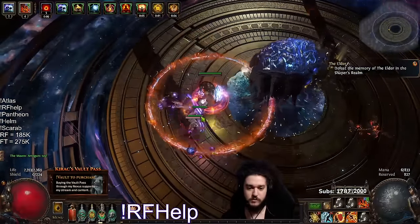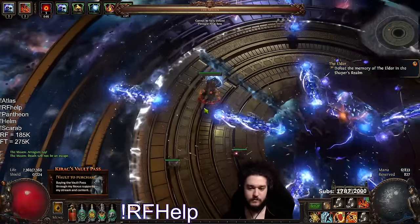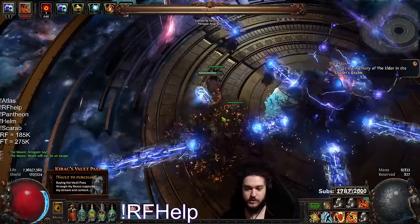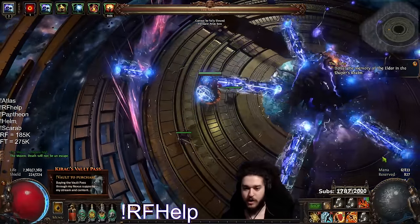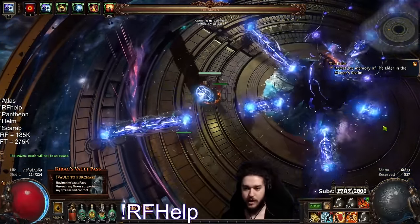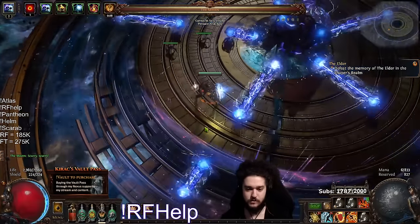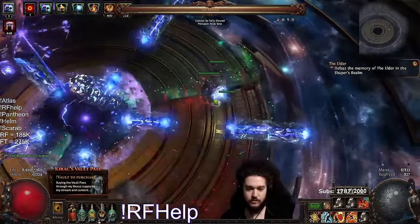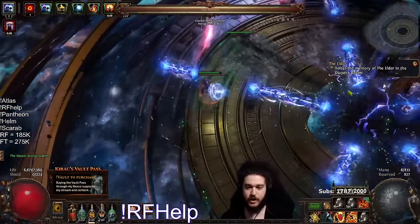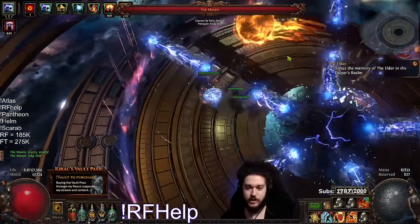Watch her — she usually goes memory right away. Turn off RF. Just focus, don't worry about the beams, just focus on the memory. Don't worry about it: left, right, up, right, up, left. Left, right, up. I'll be honest — giving commentary can make it a little difficult for me sometimes.